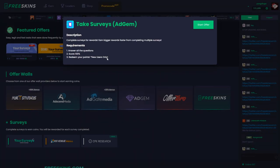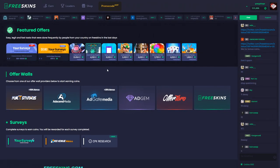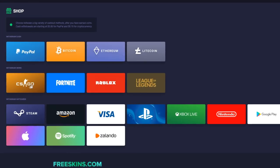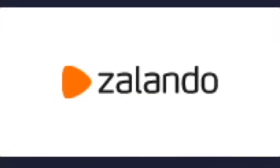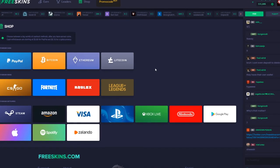I don't believe that this is just one survey — it's probably multiple surveys. But you're going to get 6,000 credits, so that's going to be $6. And you can also withdraw Ethereum or Litecoin or whatever, as you can see. So that's just $6, or you can just withdraw CSGO, or you can withdraw a Fortnite skin or Roblox, or PayPal and Bitcoin and Ethereum, Litecoin, Fortnite, Roblox. You can literally withdraw anything — it's the best site I've ever seen.